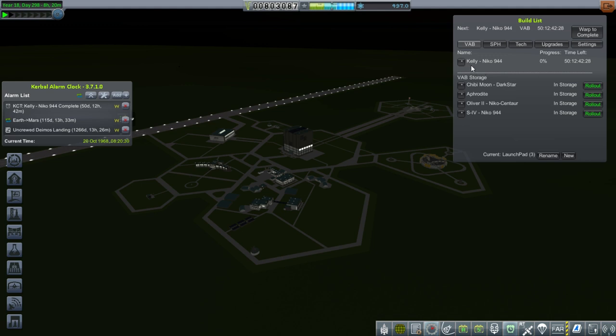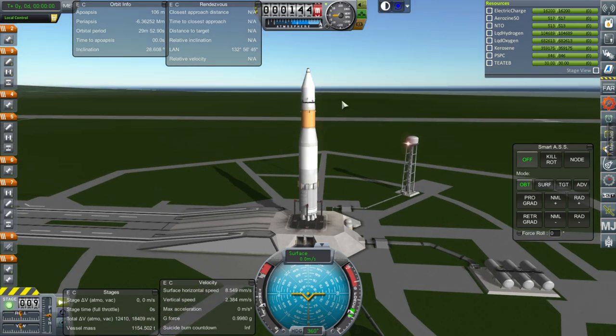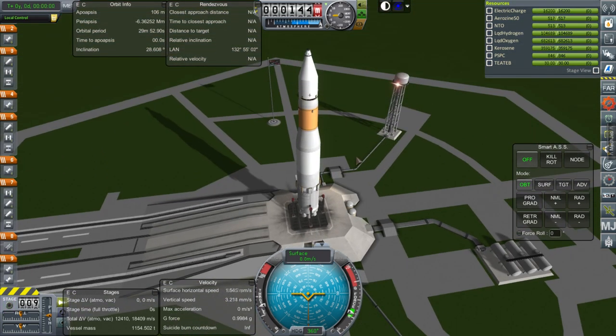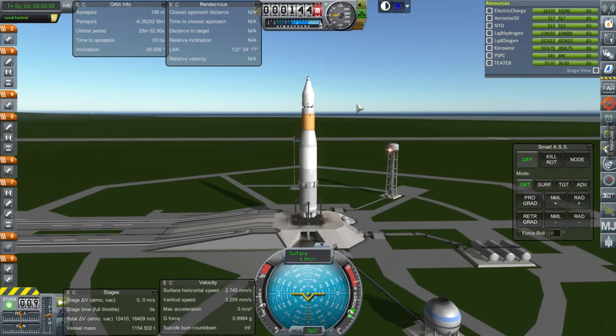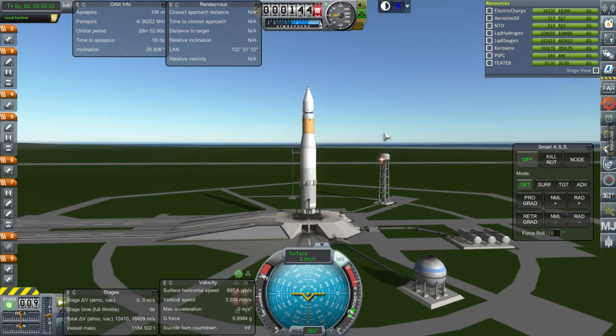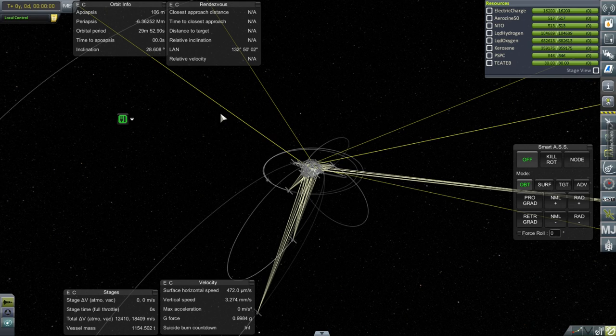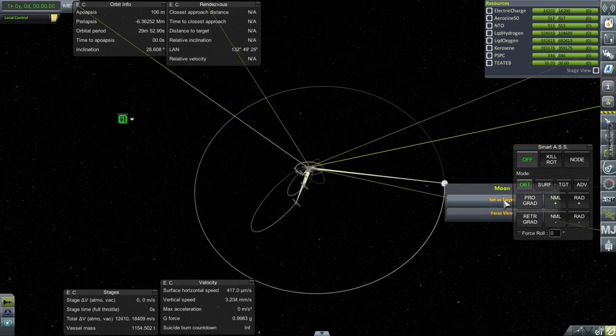Let's build the Kelly spacecraft on a Niko 944 and then launch the S-4 stage first, then that one. Here we are with the S-4 stage. There seems to be a gap in the fairing — sometimes the procedural parts add a little gap when there shouldn't have been. I didn't actually change this from the last time we launched it, so it's just that weird quirk of the procedural fairings. But we'll take it — it seems stable, and if we tried to bring it back it'd take too much time. SAS on, throttle up, but we have to line up with the moon.